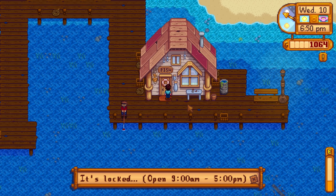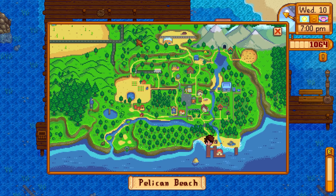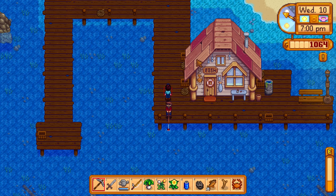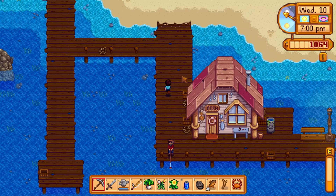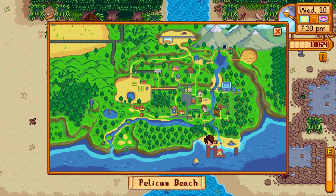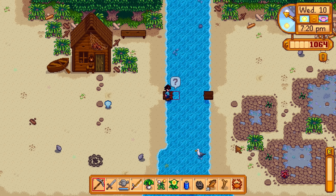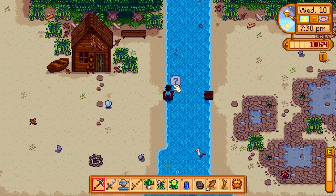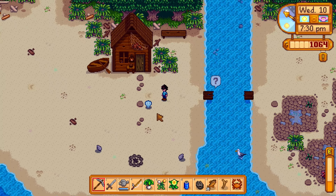Willy's shop is locked — open 9am to 5pm. It's past 5 now, that's why he came out. My energy dropped a lot from fishing. Oh, another seashell! And we need to come back here with 300 pieces of wood to repair this bridge — wonder what's on the other side. Driftwood is trash so I'll drop that. Joja Cola — trash. Saltwater clam, daffodil, leek — those are forage items.